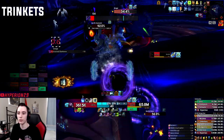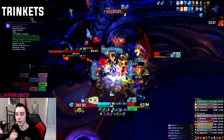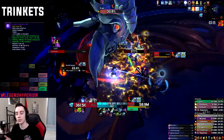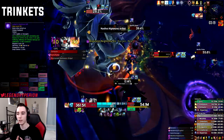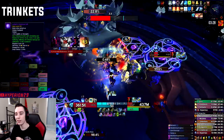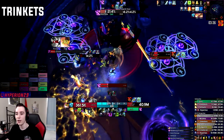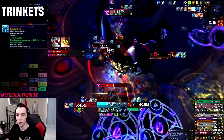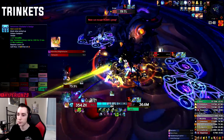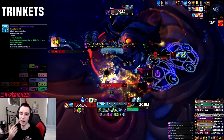Second strongest trinket: Lurker's Insidious Gift from CoS. Even at 410 it's one of the best trinkets available — lasts 30 seconds and gives mastery, making it very strong on AoE. Third strongest is the Notorious Gladiator's Badge from PvP, which lasts 15 seconds and gives a huge strength boost on a two-minute cooldown. The badge is probably best in a double on-use setup; at equal item levels, Font of Power and Insidious Gift are likely better than badge in a single on-use setup.